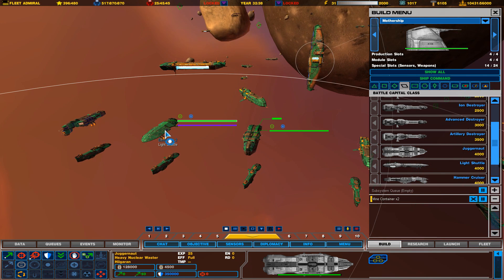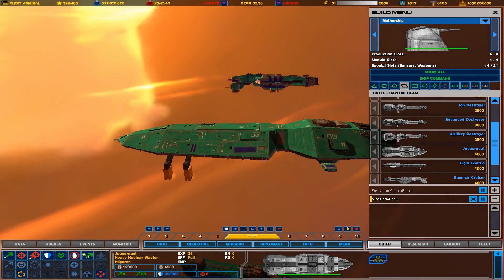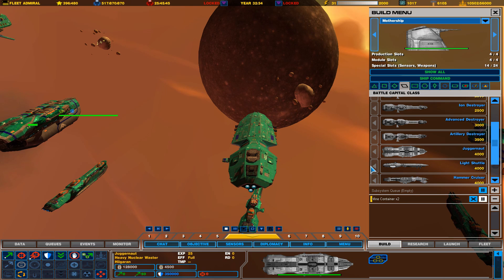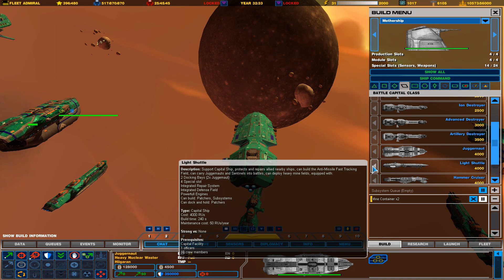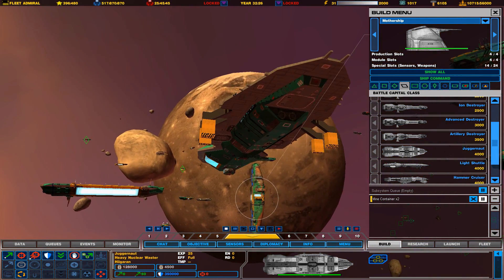Next on our list is the light shuttle. This is apparently a destroyer-class vessel. It is a support capital ship that protects and repairs allied nearby ships. It can build an anti-missile fast-tracking field, and can carry Juggernauts and Sentinels into battle. I didn't know this thing can dock a Juggernaut and bring it into battle — that's good to know.